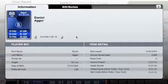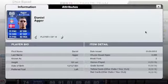The second defender I had quite a bit of a struggle to think of, but I decided on Dani Agger for Liverpool. He's from Denmark — he's pretty quick. He's had 31 appearances, 2 goals and 1 in-form.